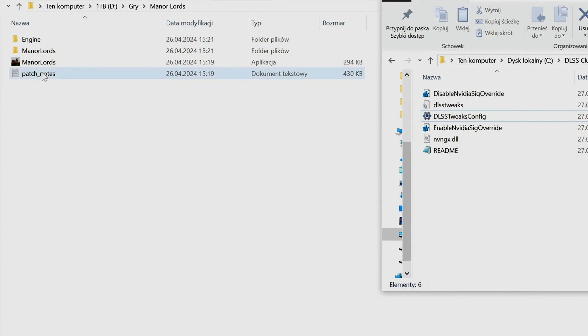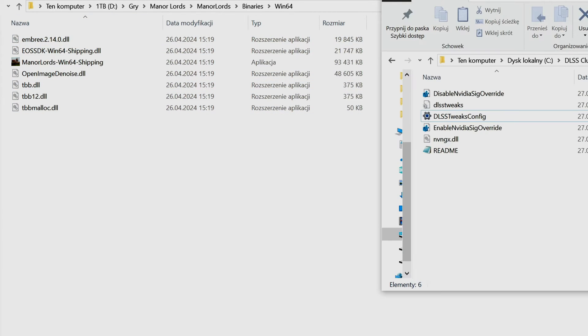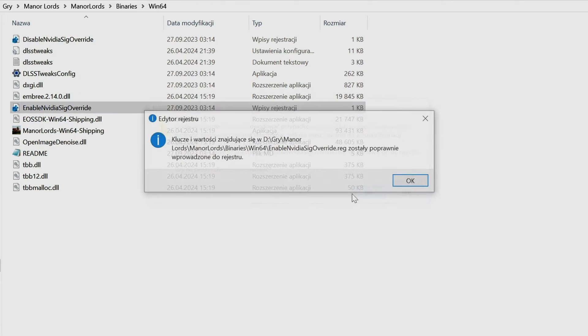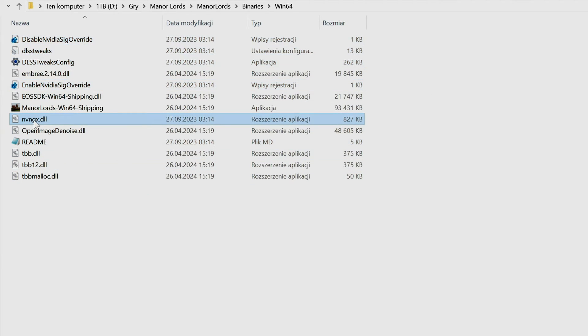In the main Manor Lords folder, go to Binaries, then Win64, and unpack everything there. Remember to turn on the file 'Enable NVIDIA SIGC Overwrite' to force the driver to use our DLSS settings. Manor Lords is a rare case of a game which does not react to the standard NVGX file — you need to rename it to DXGI.